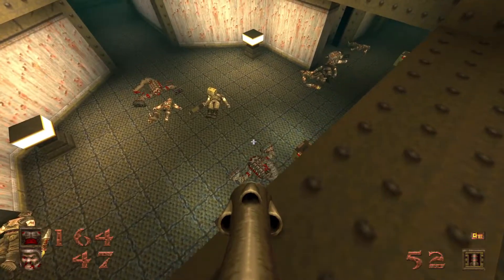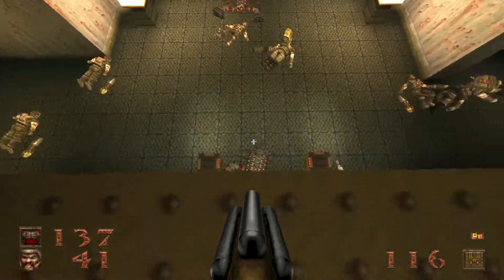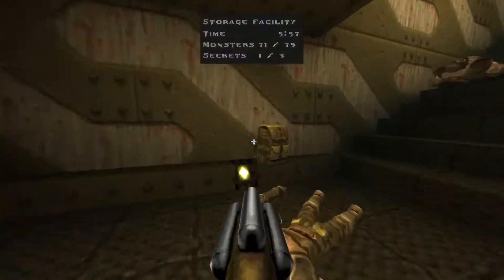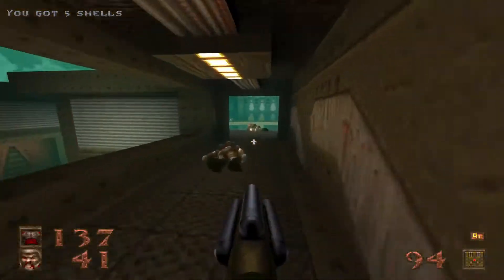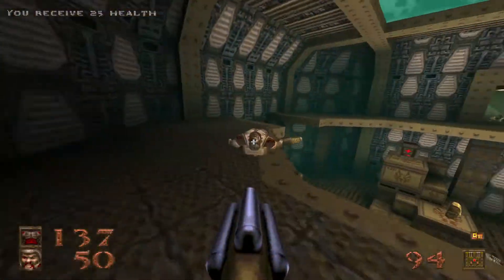There will be another Centroid — yep, you can actually see him. I think if I use the rocket launcher it'll hurt me a bit, but that's okay. We are above the Centroid this time, and he still couldn't see us. That was a lovely rampage, I have to say.